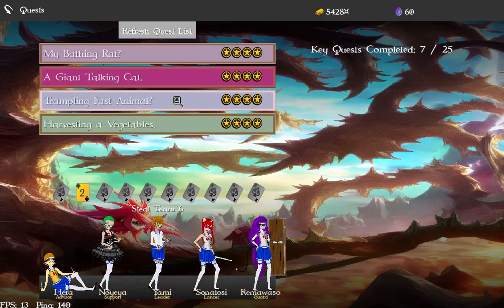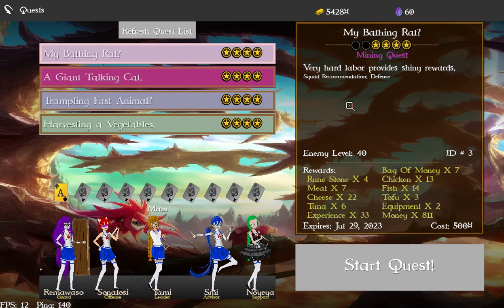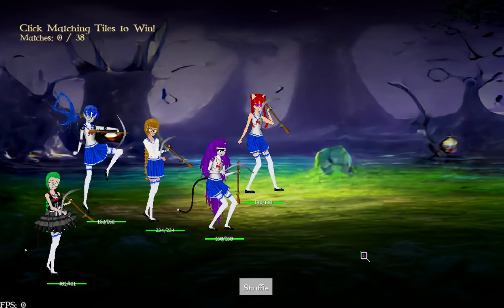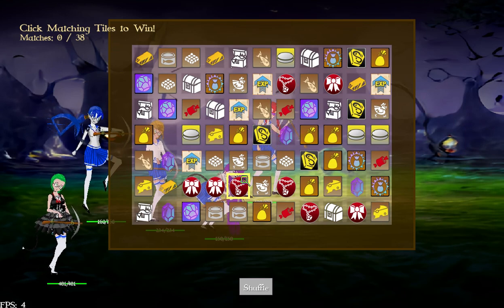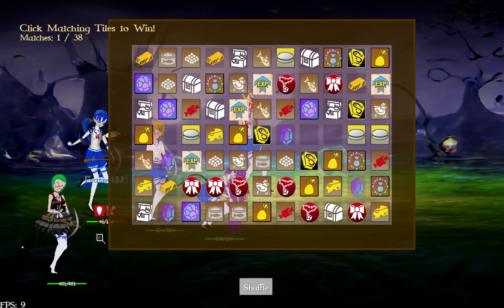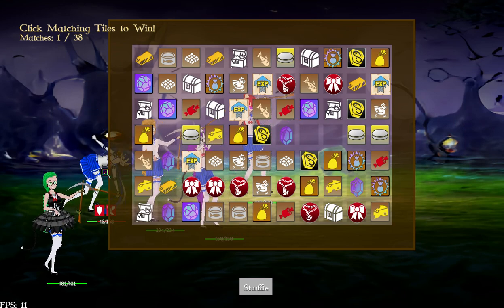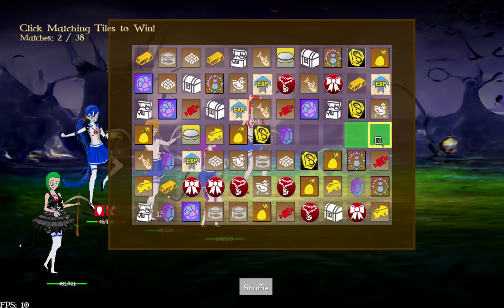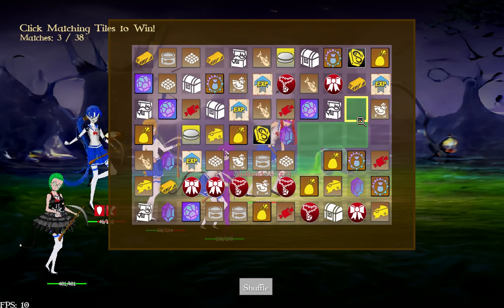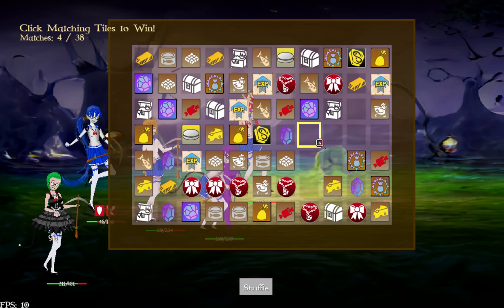Next is the mining quest. This is a match puzzle — you match two of the icons together and they clear. When they clear, you can see that someone gets hurt. People only get hurt when you clear tiles, so this quest type is best suited for knights because knights have strong defense.